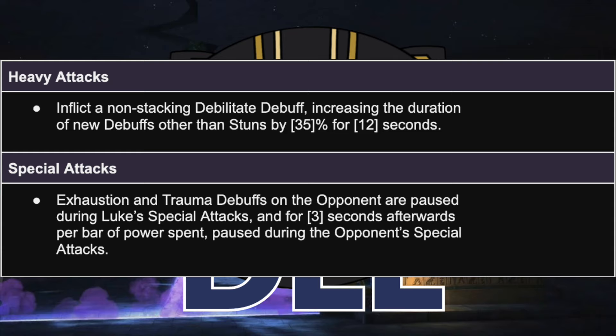His heavy attack now has an ability: it inflicts a non-stacking debilitate debuff which increases the duration of all new debuffs other than stuns by 35% for 12 seconds. You want to weave this in — it's going to make your exhaustions last significantly longer, and there are more powerful debuffs later in the kit that this will also help uptime on.